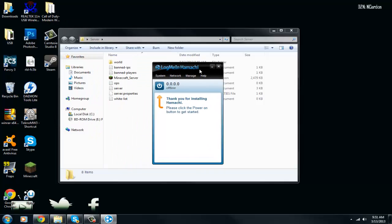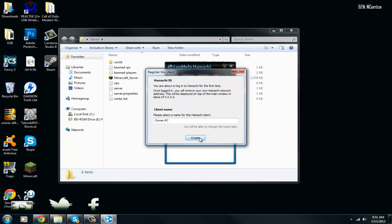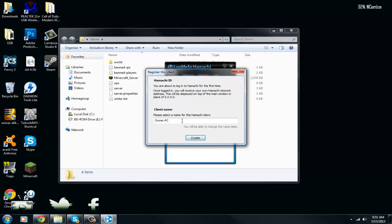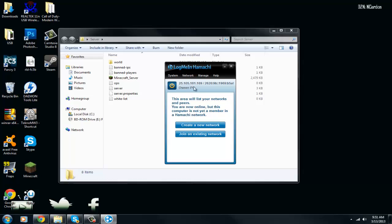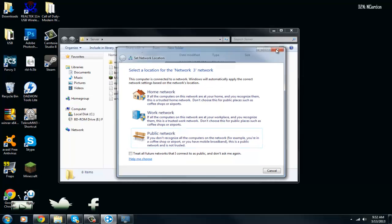Hamachi is open now. I'm showing as offline — click on that to go online. Now we need to create an account. Click Create, select your name — I don't care what mine is right now — and let's create it. There we go, we got our IP and everything.